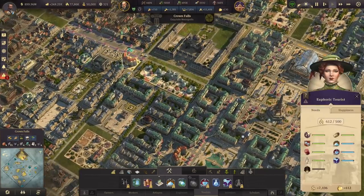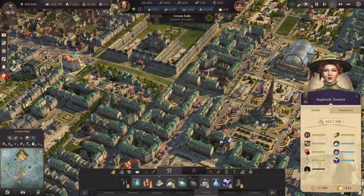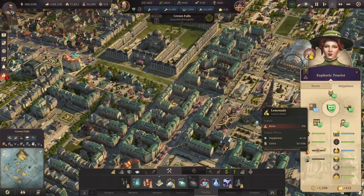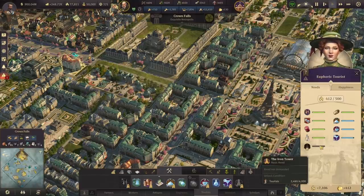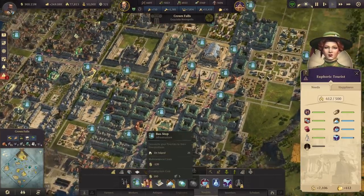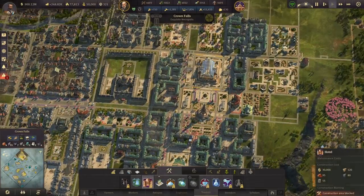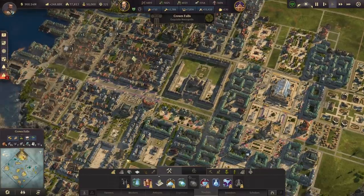With that, I believe I am going to call it an episode. Most of the tourist stuff is done now. The last things we really gotta do - which I was gonna do this episode but got sidetracked - is we're going to work on Lemonade and Souvenirs next and get those two taken care of. And I need more hotels - I want to get up to unlock the basic need for the Iron Tower. I have six hotels and technically need four more hotels spread around the city somewhere. So with that, guys, thank you so much for watching. I hope you enjoyed this episode and we will see you in the next one. Take care.